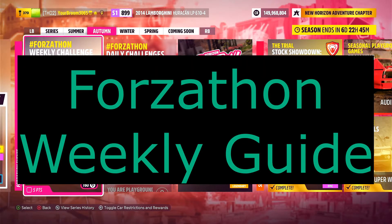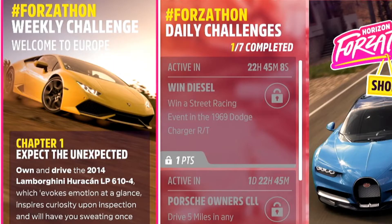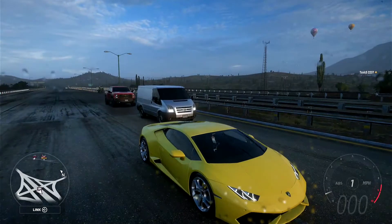Hello and welcome back to yet another Thoughtsathon weekly guide. This week is Welcome to Europe. Chapter number one, we need to have the 2014 Lamborghini Huracan LP610-4 — that's this yellow half cheese wedge looking thing right here.